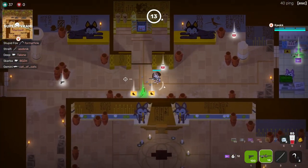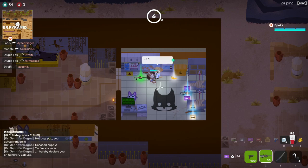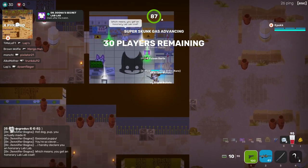Now after pulling the lever, you will want to go out of this little room and just go to the right, and here you will find Dr. Dogna's secret lab. Just talk to her and you will complete the story milestone and redeem a lab coat cosmetic in the milestone tab in the menu.